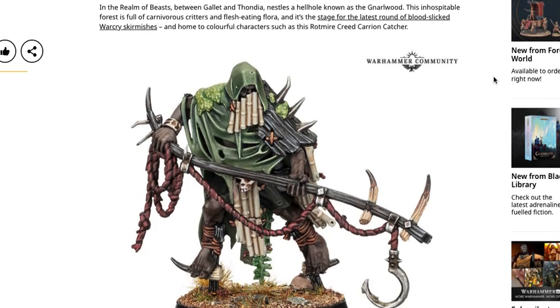So sort of expecting a Warcry second edition here. Hopefully there's not a ton of changes, as overall the game functions pretty well. Balance is probably the most important thing. Warcry is overall pretty simple, pretty fun, and can have completely mixed results from one game to the other because of the deployment setups, the map layouts, and the actual missions as well. So let's jump right in. In the realm of beasts, between Gallet and Thondia, nestles a hellhole known as the Narra Wood. This inhospitable forest is full of carnivorous critters and flesh-eating flora, and it is the stage for the latest round of blood-slicked Warcry skirmishes, and home to colorful characters such as the Rotmire Creed Carrion Catcher.